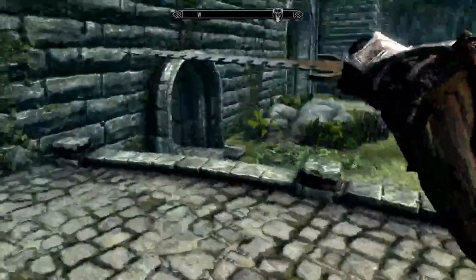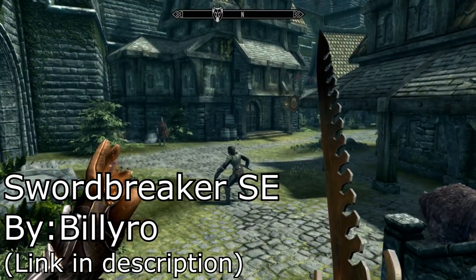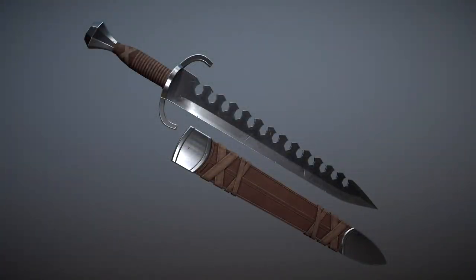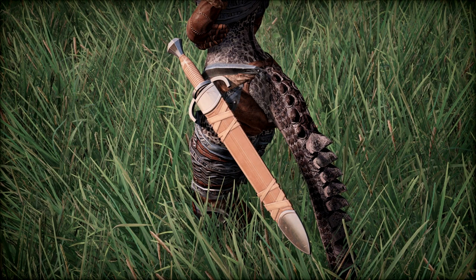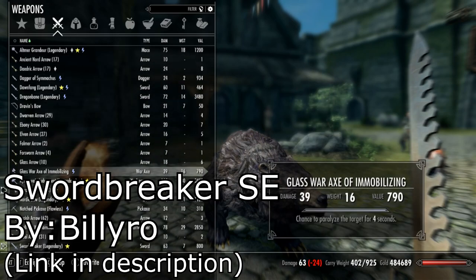I am going to be reviewing today, first off, the Sword Breaker SE by Bill Euro. It is a wonderful little mod that adds a wonderful little sword into the game. He's done a couple other mods — I might review them in the future — I just wanted to pick a very simple one. As you can see, it's a very beautiful weapon, very nice, very clean, very shiny. I really like it.